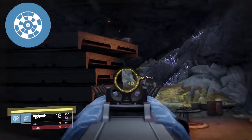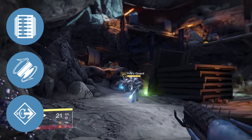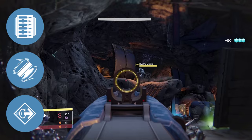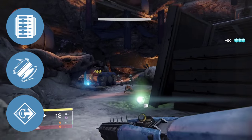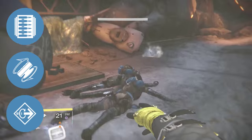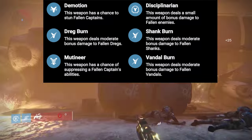In the middle tree it gets three great options: Extended Mag, which brings your mag size from 21 to 30; Fitted Stock, which increases the base stability of Ages of the Kell; and Flared Magwell, which maxes out its reload speed. The last perk is random.